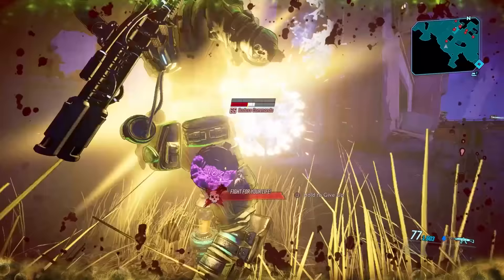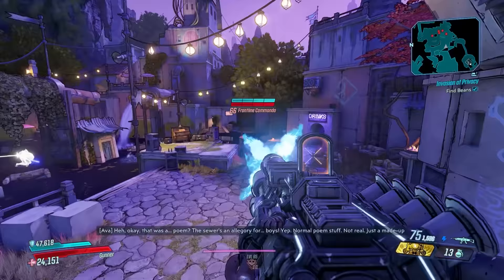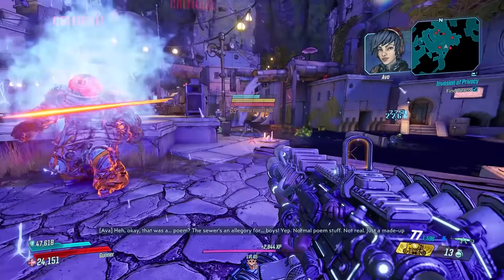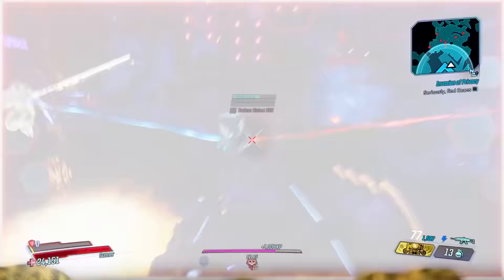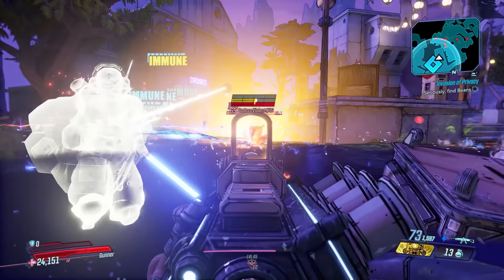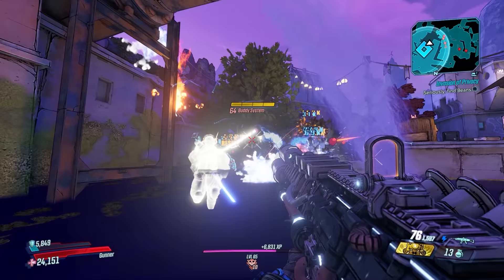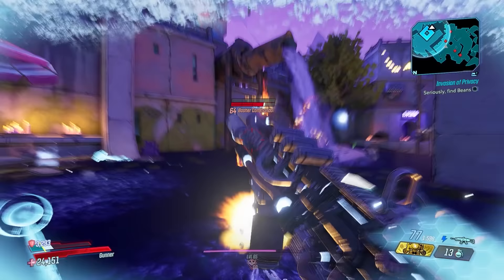The Lovable Rogue is capable on any vault hunter but best on Moze for splash damage, and on Flak with Megavore who can apply stickies all over an enemy and get crit damage applied on reload. For anointments, consecutive hits or next two mags bonus elemental are solid. With Bottomless Mags it can be hard to reload — you can work around this by switching to another gun after applying stickies, then switching back to trigger the explosions. Super easy to get from Brick or as a world drop.